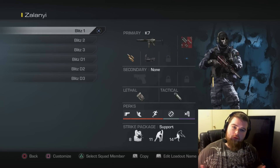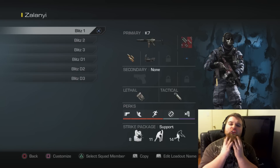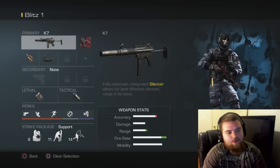Hey guys, it's H4, aka Beardnor himself, your Chinstrap Candidary, your Munchot Mercenary, and your Facial Hair of Destiny and all that stuff. And I'm bringing to you some very, very good Blitz classes for you guys to use.